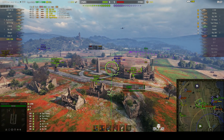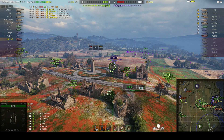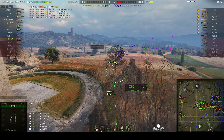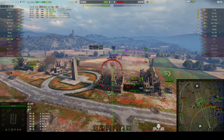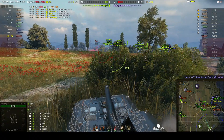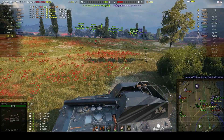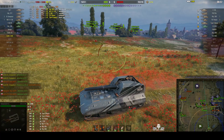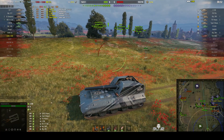DJ Nick's moved up to try and aim at that Object 260. The round's out — he hits the building. That's what I feared would happen with that first shot. He aimed and the shell went long. I get the feeling that DJ Nick has decided to relocate, mainly because there's only that IS7 or WZ-111-5A defending him from enemy attacks at the other end of town.